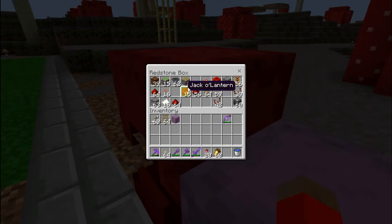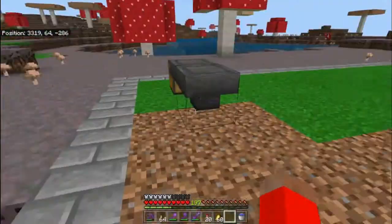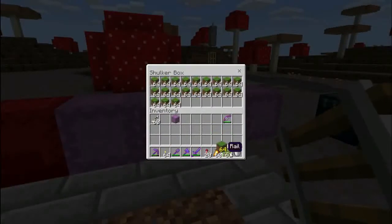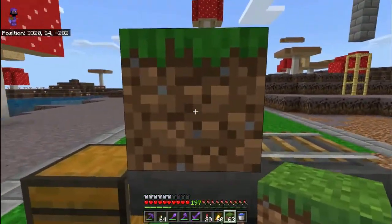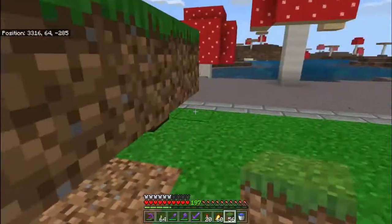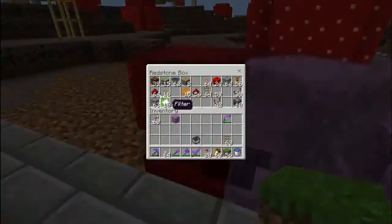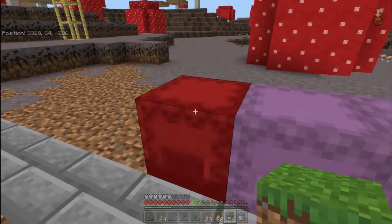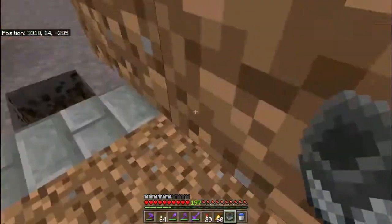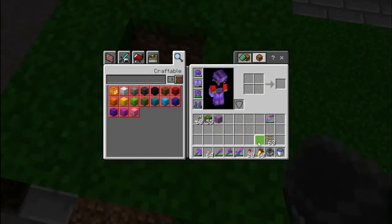So for the wool farm: place one chest down and then you need to place two hoppers behind it as a minimum, on the block below where your sheep are going to be. On that block you place a rail for a minecart hopper. The reason you use a minecart hopper over a normal hopper is that minecart hoppers are much better at picking up items — they will pick them up under full blocks, and grass counts as a full block, which is why this method works.